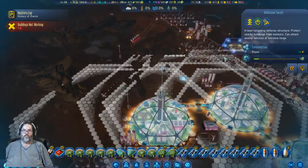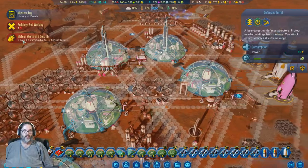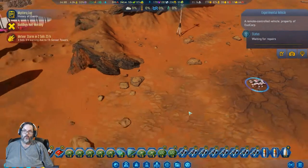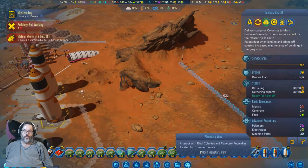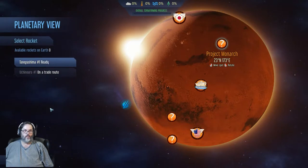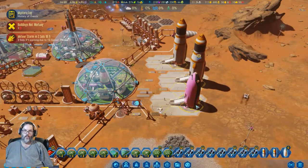We are down to 51 residential slots, so we'll have to start looking at that here real soon. Oh, that's all I need is a meteor storm at the same freaking time. All right, what are you — you're waiting for repairs. All right, you are ready. Hold on — any seven people resources? Yep, send you please. Yeah, unload those rare metals.